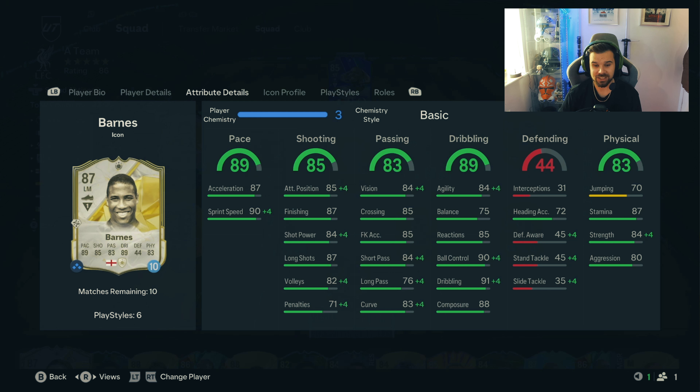The shooting category is absolutely stacked. Lowest being 71, but then 85 attacking position, 87 finishing, 84 shot power, 87 long shots and 82 volleys. Passing is pretty damn good too. Lowest being long pass at 76, but as a wide player that's not too crucial. Short pass of 84 is nice and crossing of 85 is nice.